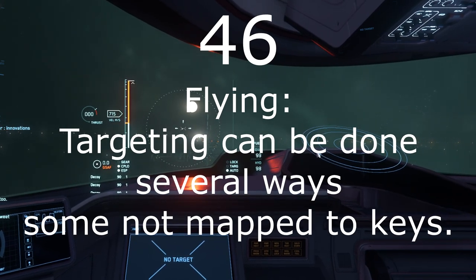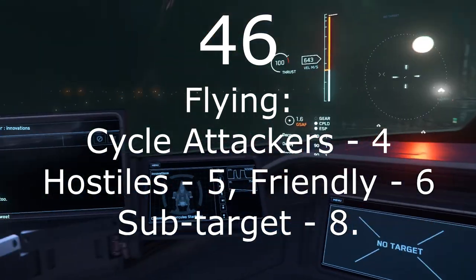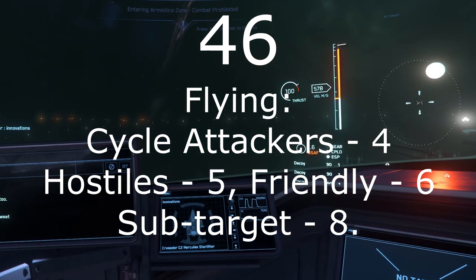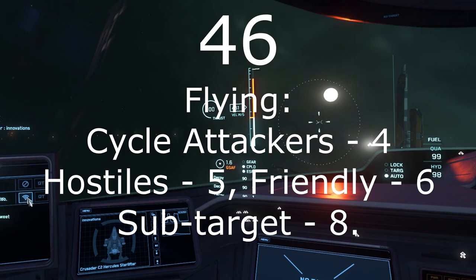Number 46: There are several different ways of targeting either friendly or hostile craft. Some of the more frequently used ones are: cycle attackers on 4, cycle hostiles on 5, cycle friendlies on 6, cycle sub-target (usually engines) on 8, and any of these reset to the closest of that type with the Alt key.